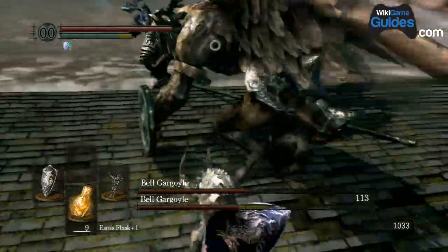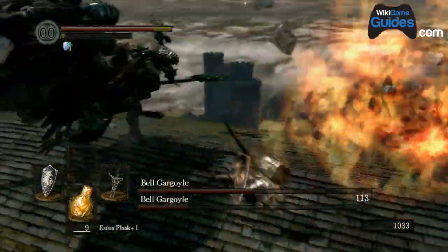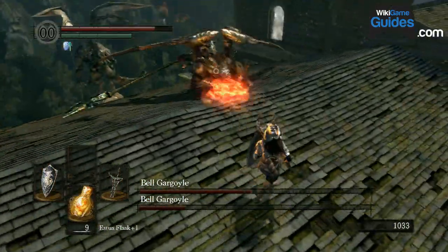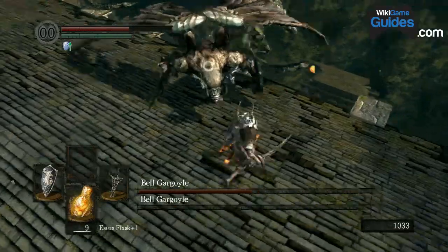After you get him to about half health, his brother spawns and his brother spits fire. His brother does not have a tail — it's already been cut off. Do not get both of them on both sides of you, which is the really tricky thing. If you're surrounded, you can only block in one direction.